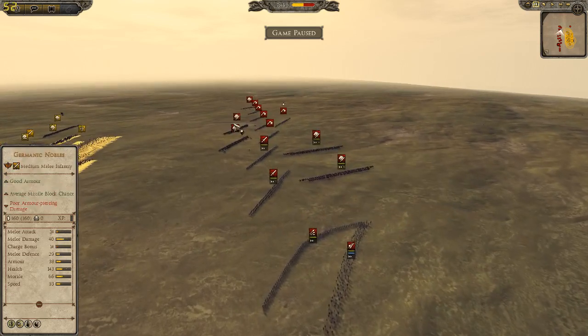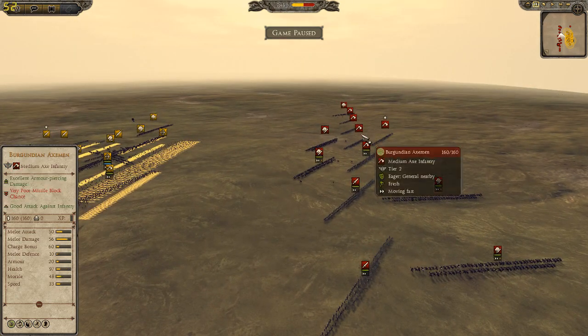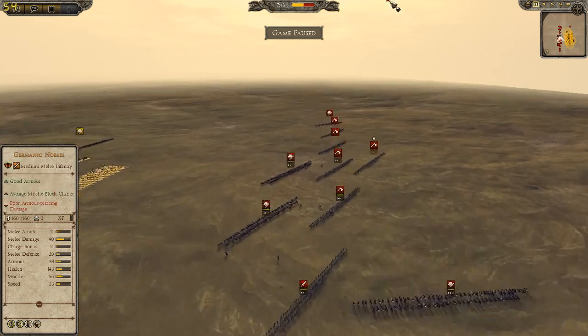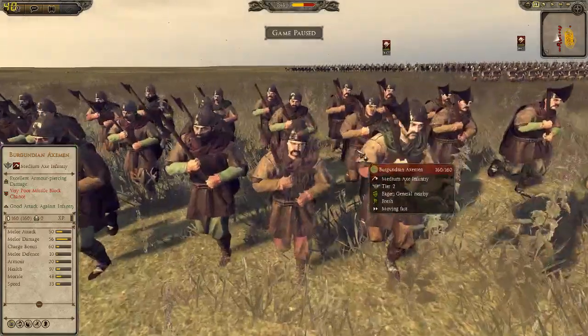4 noble Germanic horses, 2 with a Chevron, so they're going to be a little bit better than my cav. 4 Burgundian Axemen — I've heard that these guys are really, really good, great attack against infantry, excellent armor piercing damage, 60 charge bonus, a lot of weapon damage, a lot of melee attack. So these guys will be very hard to deal with.